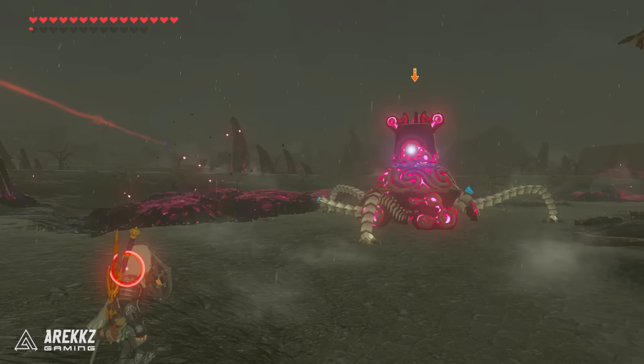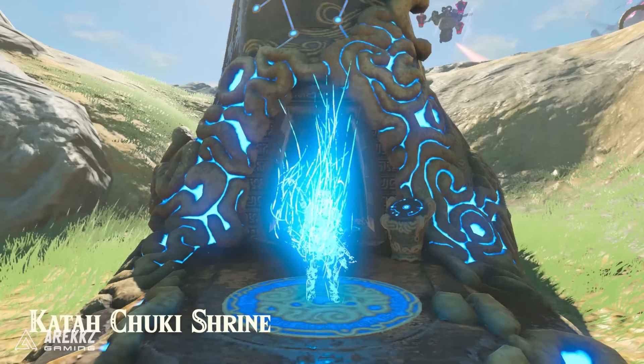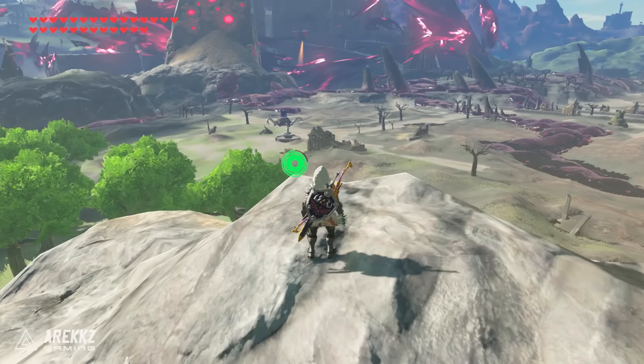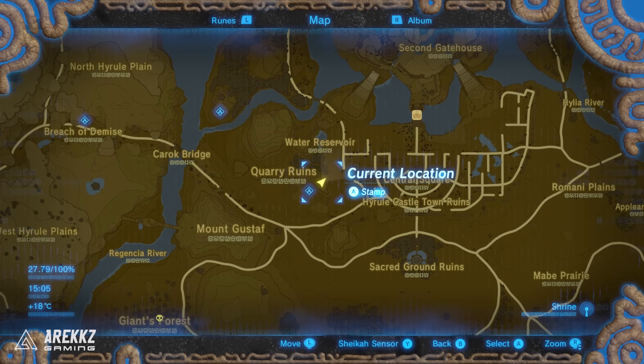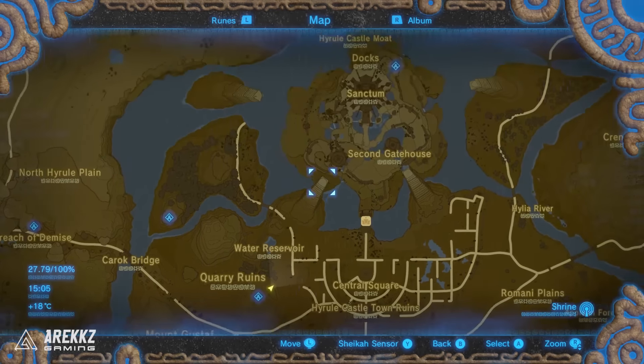First up, the most important question: how do you get it? Head over to Hyrule Castle. If you've got the nearby shrine, the closest teleport point is the Katachuki shrine, but if you haven't then just walk over there. If you look at the map you will see two pillars that basically connect the main landmass to the castle island.